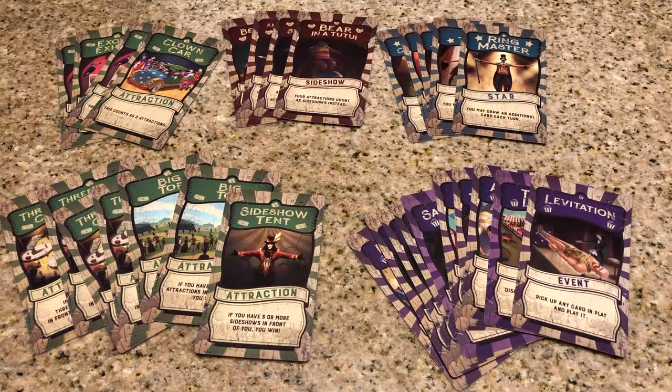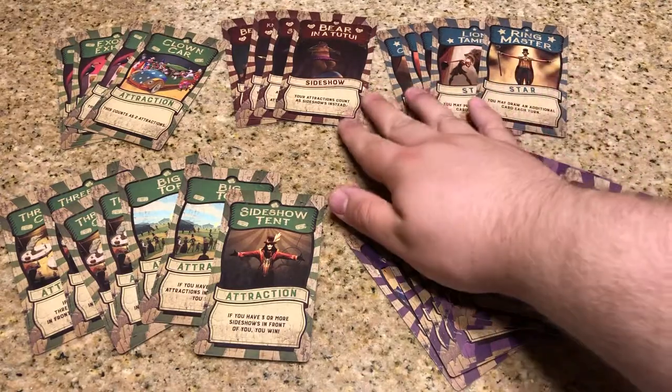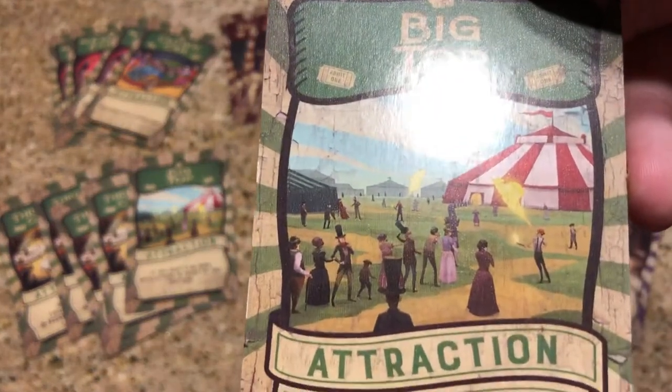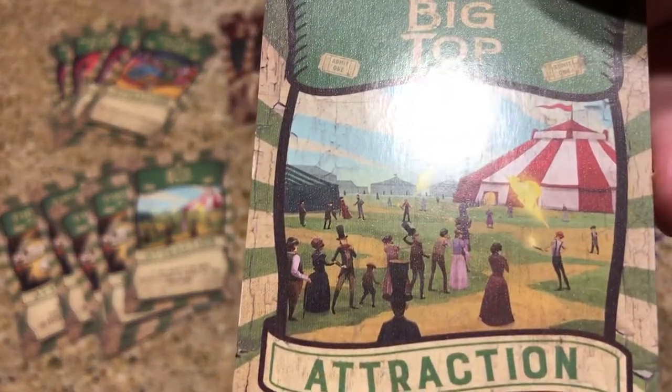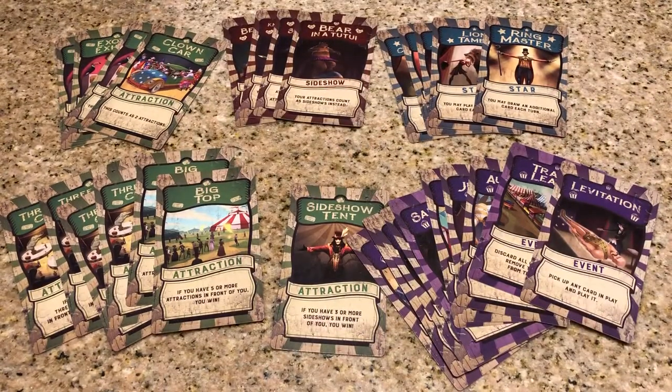I love the old-timey circus theme they've put on it — levitation, ringmaster — the artwork lends itself well. If you look at the Big Top, it looks like a circus from back in the late 1800s. It's a very cool theme and it works well with the game. The tarot-sized cards are very high quality and kind of fit the theme too, because fortune tellers at the circus use tarot cards to tell your future. So it really fits the game and makes the cards look great and fun to handle.